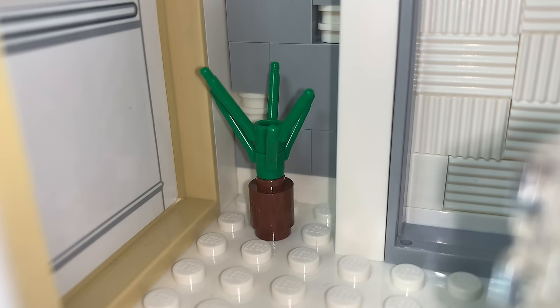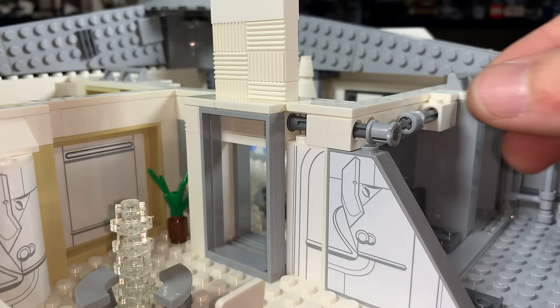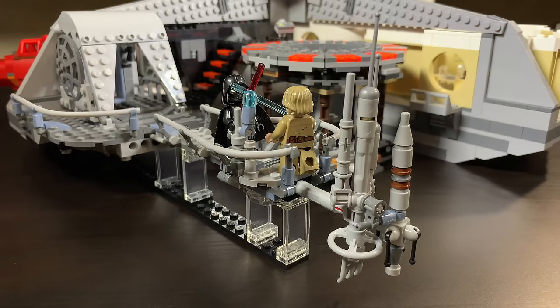The largest subsection in Section 2 is a promenade with a tree sculpture that actually looks pretty good, a mural on the wall with a very Cloud City aesthetic, and doors that open up and lead to other sections of the playset. The promenade leads to five separate sections of the set.